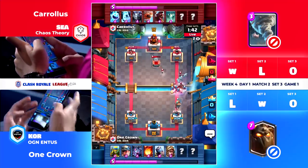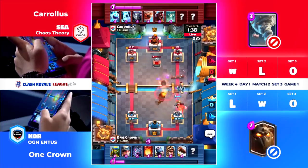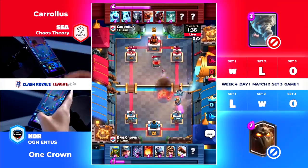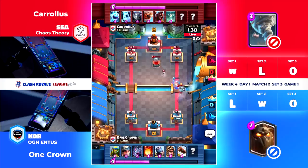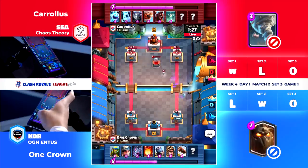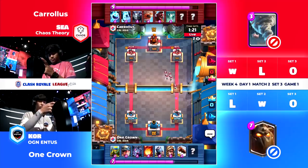Just a Hog Rider Cycle deck, a little bit of a different take on it though with the Flying Machine and the Ice Golem. So maybe a little bit different than what you're used to seeing with Hog Rider Cycle decks. No Goblins here to back it up. We know the Prince can be a good counter against the Hog Rider, but the Prince is going to be halted every single second by those little Skeletons coming from that Tombstone. You're in a bit of trouble with One Crown.